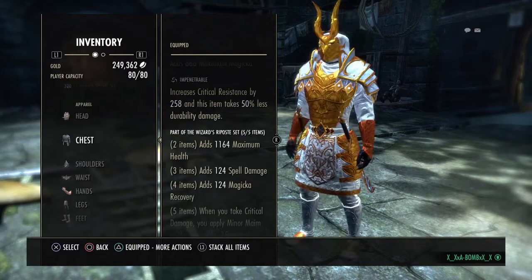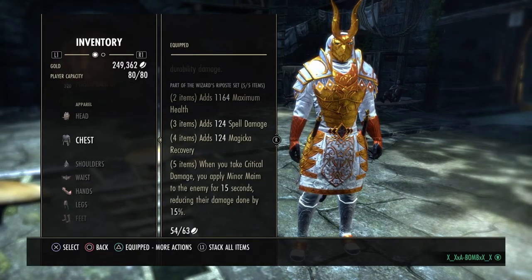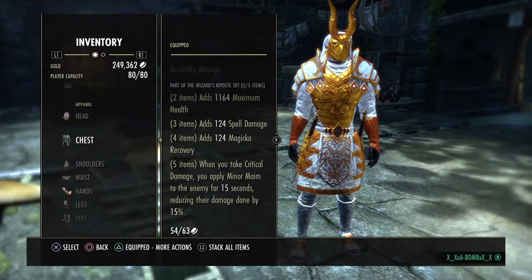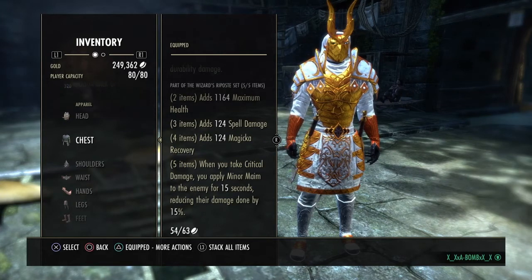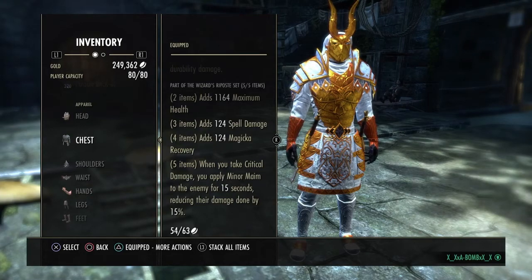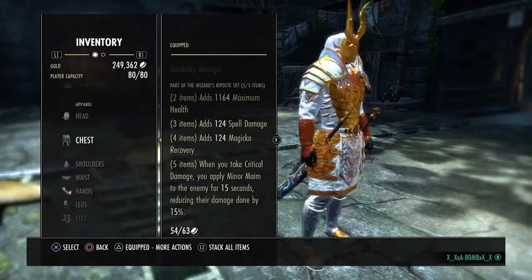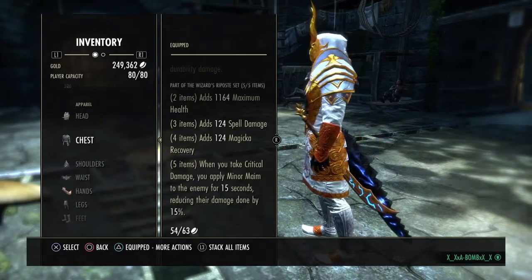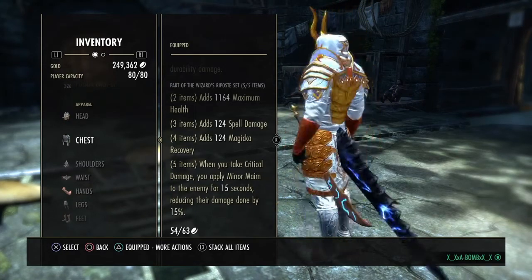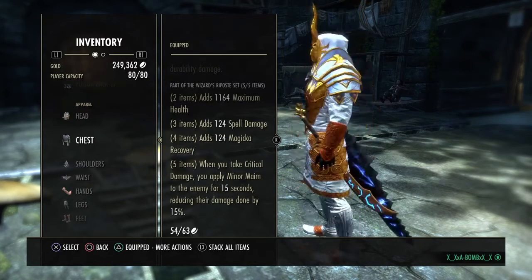Wizard's Riposte — you get max health, spell damage, magic recovery. And then when we take critical damage, you apply minor maim to all enemies for 15 seconds, reducing their damage done by 15%. I'll be honest, I never really used this set that much before. I didn't use it last patch, but I went ahead and went with it this patch and I really like it. I kinda wish I started using it sooner. I was using Shackle before this, just because it gives you all stats which is really nice. But honestly, this is pretty legit, especially in light armor, and since you're more of a brawler type style with this setup. I think this is a must.